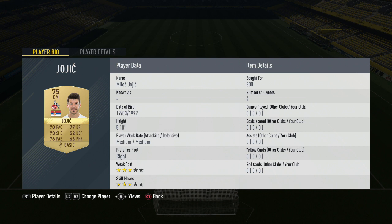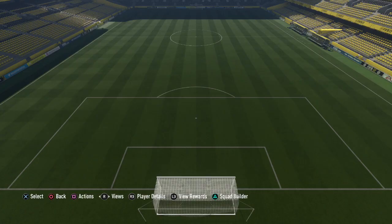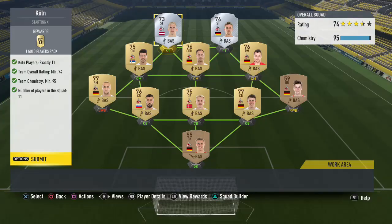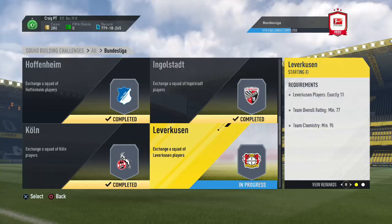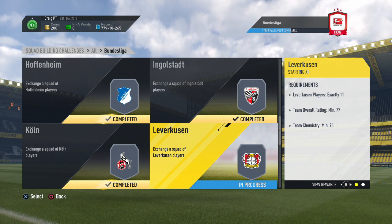Moving up top, Simon Zoller is our first striker for 1,800 coins — the most expensive player in the squad. Partnering him up front, also 1,800 coins, is Rudnevs. That completes this Köln side — the second out of nine in this video. If you could leave a like on this video that would mean a lot to me as these videos take a lot of time and effort to make. If this video helps you, leave a like, and if you're new to the channel make sure to hit that subscribe button.